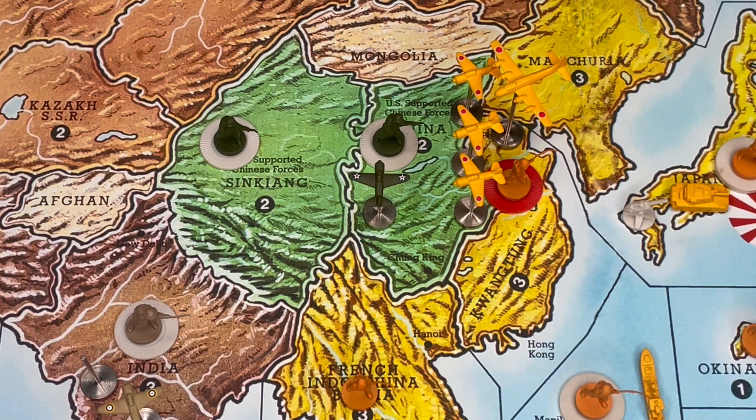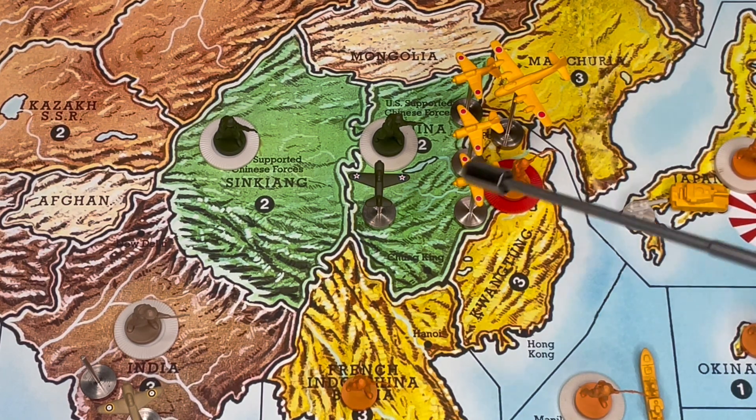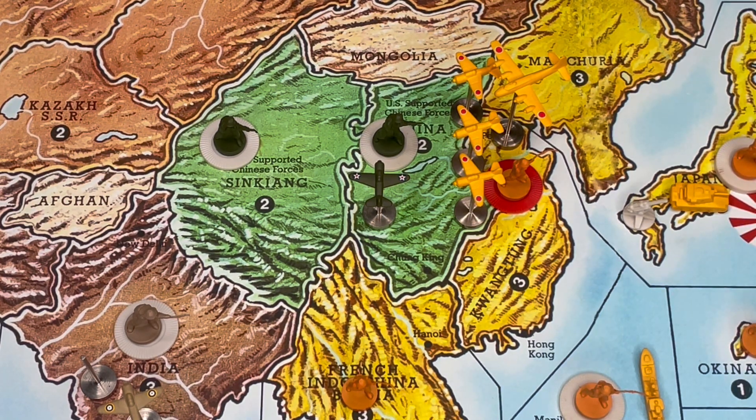I've decided not to reset the board to show you how I do the first round — it's pretty much the same, just minus the Hawaiian Islands strike. I do add the bomber into the China battle, which ups the chance of getting all three American units in the first round from 48% to 68%, and that helps reduce the chance that the Americans score two hits against our infantry.